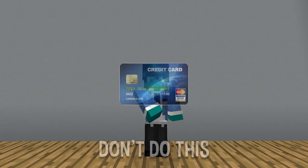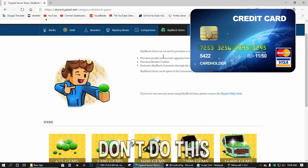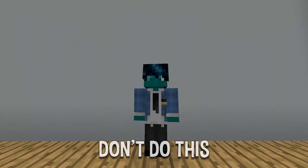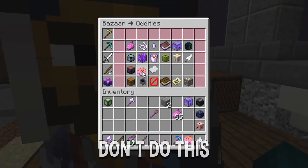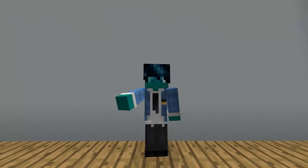All you have to do is steal your parent's credit card, go to the Hypixel store, and buy thousands of gems for your account. Then take those gems and buy tons of booster cookies, and sell them to your fellow players for millions of coins. You will have millions of coins in no time.